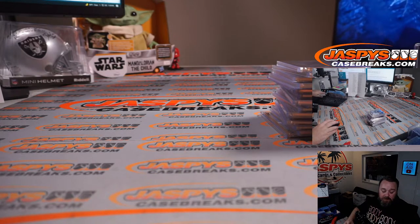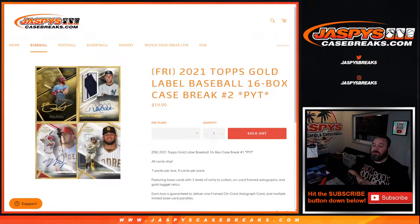There you go guys, that was Gold Label pick your team two on release day — very nice stuff. There is another case in the store now, pick your team three. That was 2021 Topps Gold Label Baseball 16-box case break, pick your team two. JaspesCaseBreaks.com — I'm Sean, JaspesCaseBreaks.com. Thanks for hanging out, I'll see you next time.